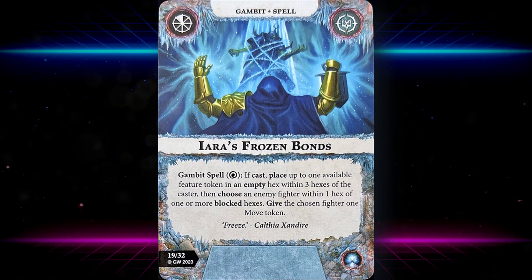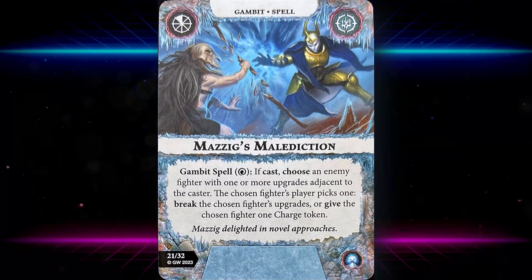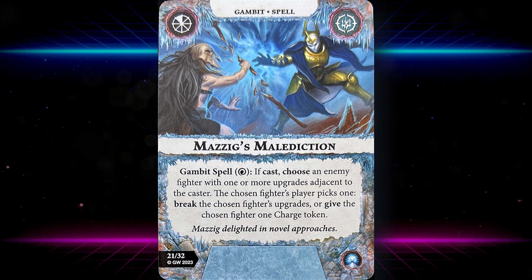Yara's Frozen Bonds: a gambit spell cast on one focus. If cast, place up to one available feature token in an empty hex within three hexes of the caster, then choose an enemy fighter within one hex of one or more blocked hexes and give the chosen fighter one move token. Move tokens aren't that devastating anymore, but it can still be annoying.